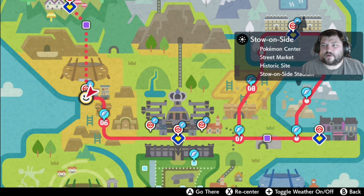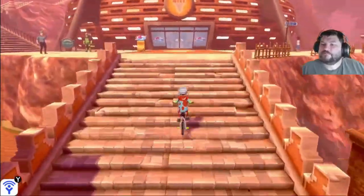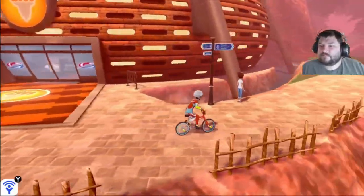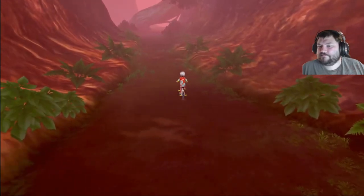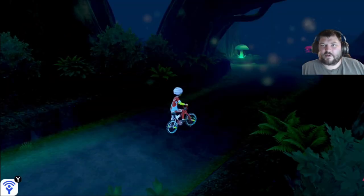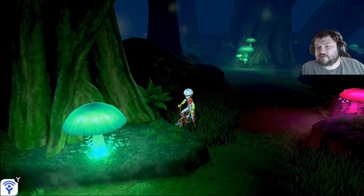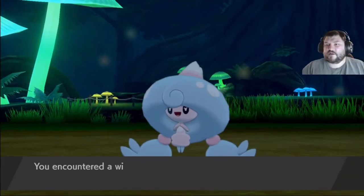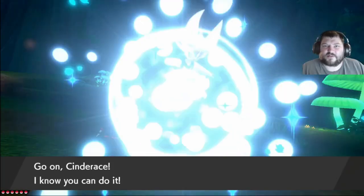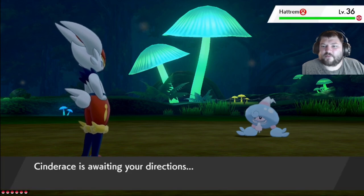You first come here to Stow-on-Side, and then ride up through here. The best way to farm for Sinistea is to come here to the Glimwood Tangle. The best way to farm Sinistea is in this patch right here — you want to get the random encounters. This is where you will have the chance to encounter Sinistea. We'll go ahead and fast forward until we encounter one.